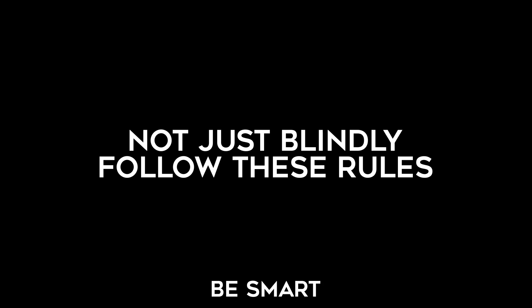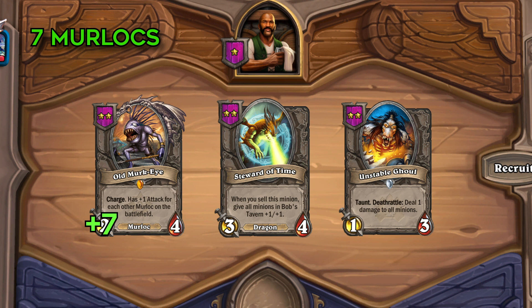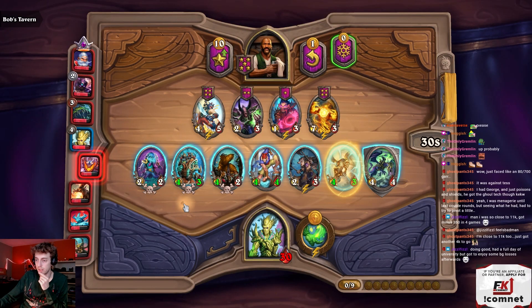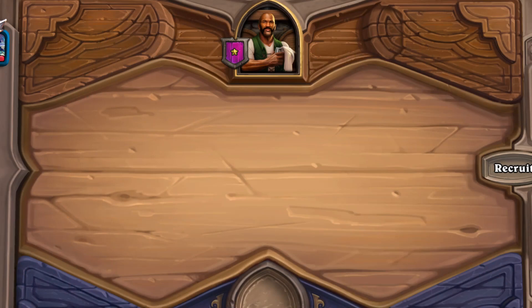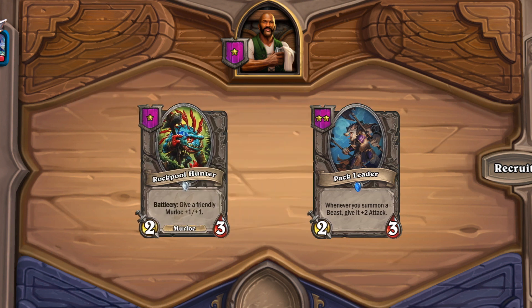Another tip is to not just blindly follow these rules — you've got to be smart about it. For example, if you put your minions from strong to weak in the early game but you see your opponent has seven Murlocs on the board, you might want to put your Murloc Knight first because he gets plus seven attack. Even though he might not currently be your biggest unit, he will be during the next fight. Also pay attention to ordering your units to deal maximum damage. Units that go in the front are more likely to attack in and die, so you want your one-star units to die and your two-star units to survive to deal more damage.